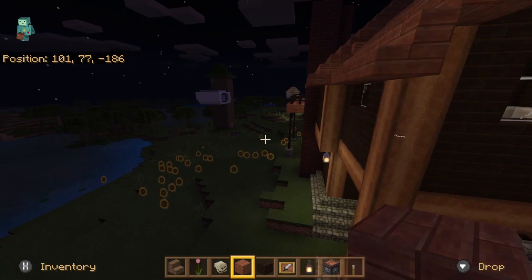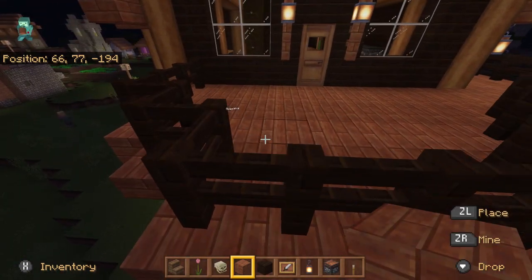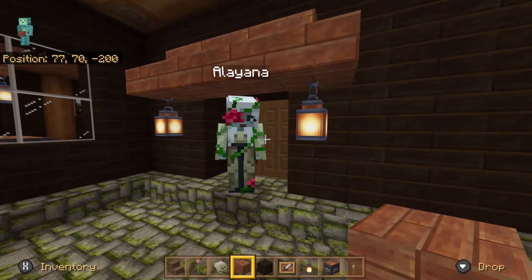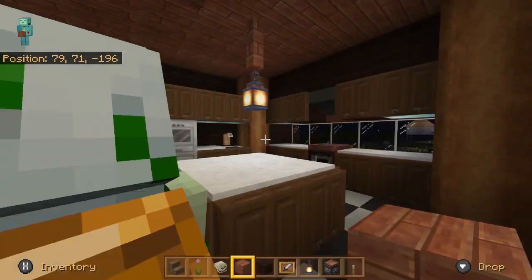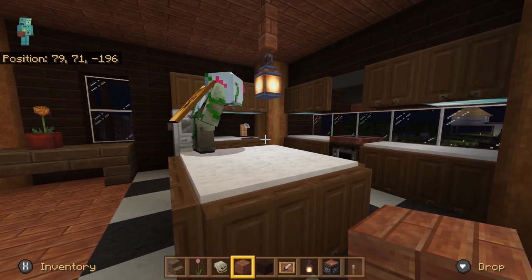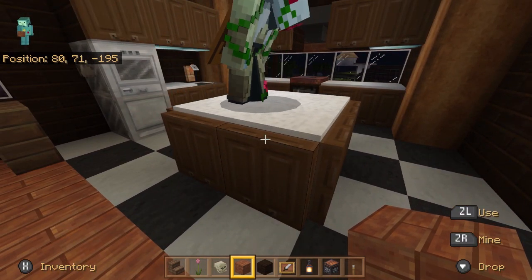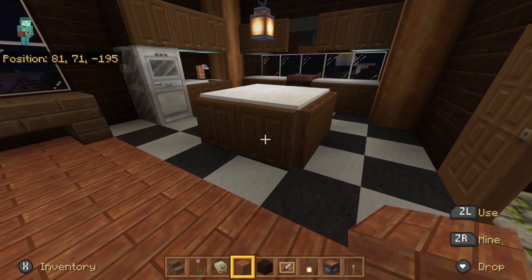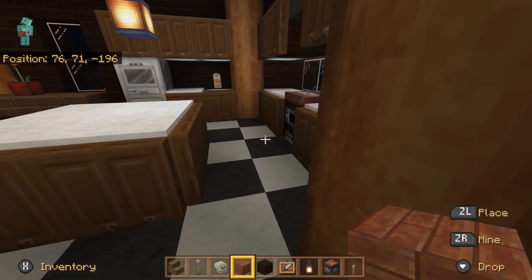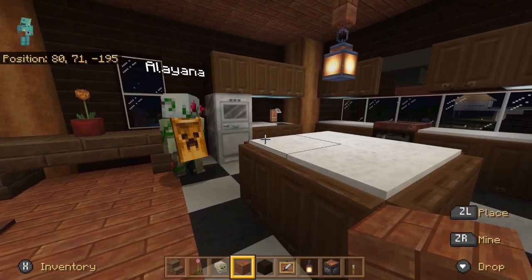Fly around here and take a peep through here — my kitchen. So we'll start off with some of the simple stuff first. Right here in the kitchen, one of the things we've done is we've used trap doors for the cabinets. These are just simple trap doors that I have against some wood blocks, and some carpet on the top to make it kind of the countertop. This is just a white carpet.